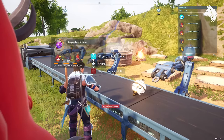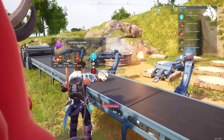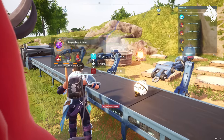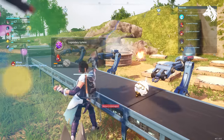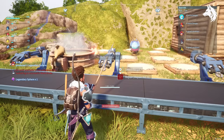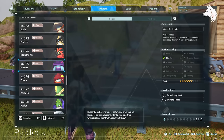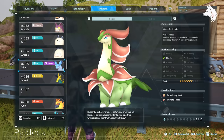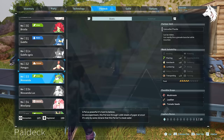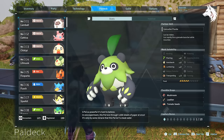Hello everyone and welcome to this Palworld guide video where I'm showing you how to catch the best pals for each of the different working suit abilities. There are 12 different jobs for your pals to work in your camp and they have different levels of ability. All of these are level 3 jobs that I'm going over — while there are some level 4 ones, they are for pals that are level 45 or 50 bosses like Yarmintide or the level 50 Jet Dragon, so you can't get them easily. The list I'm going over is the best of each of the jobs for the levels and I've also taken into consideration the ease of catching them.